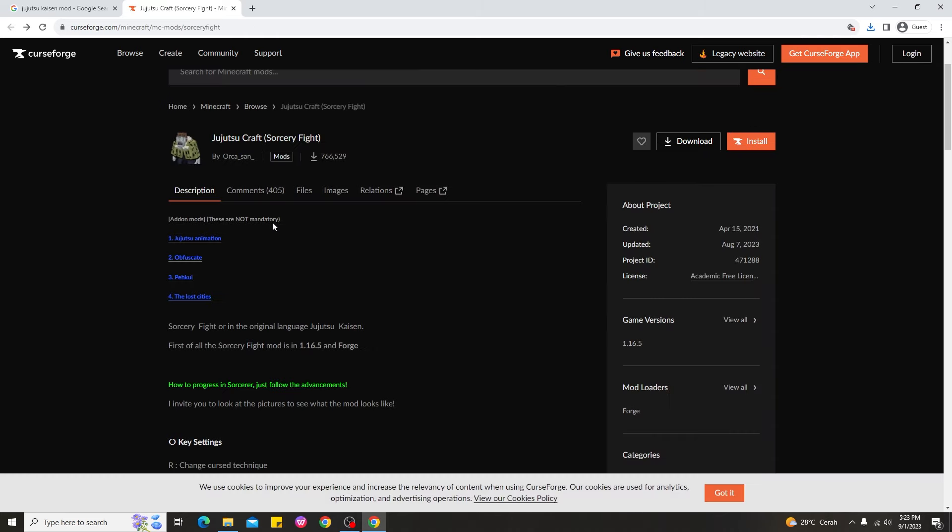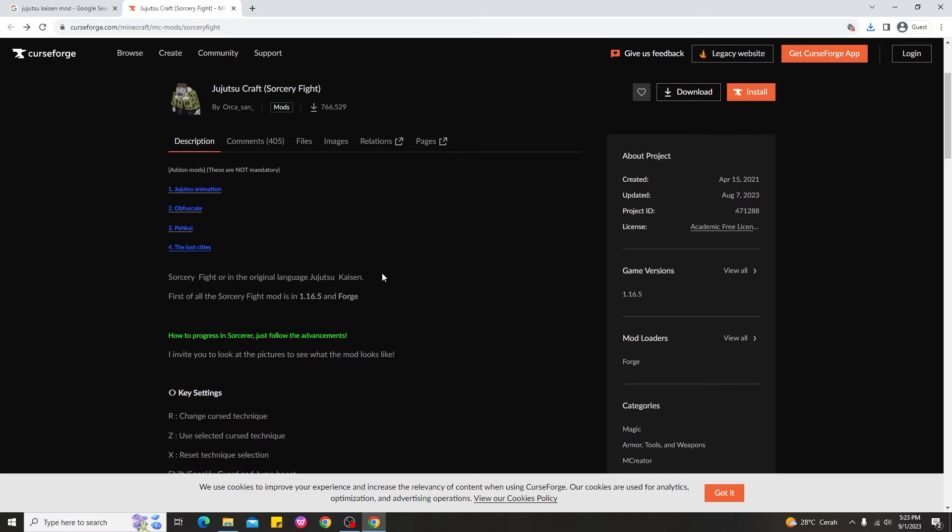After downloading the add-on mods like the Jujutsu animation and Obfuscate, I'm not sure if Pekui or the Lost Cities are required, but if you want to look like the anime of Jujutsu Kaisen, you'll need the Lost Cities mod. Once you've downloaded everything, I'll be back in a moment to show you how exactly to install the Jujutsu Kaisen mod for Minecraft 1.16.5.